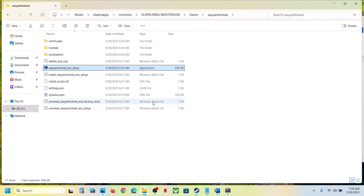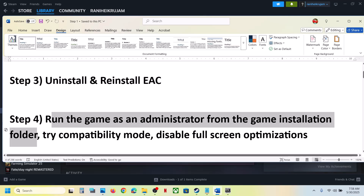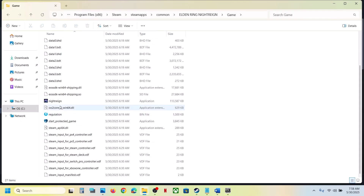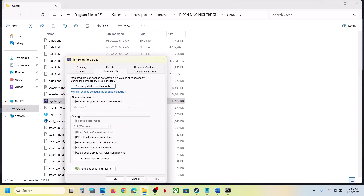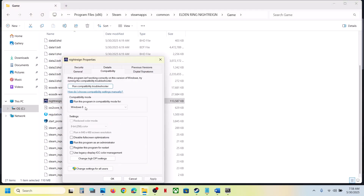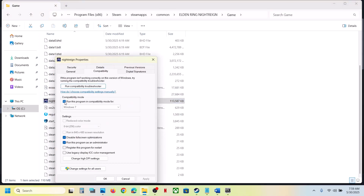The next step is to run the game as an administrator from the game installation folder. Go to the game installation folder, right-click on the game EXE file, select Properties, go to the Compatibility tab, and check the box that says Run this program as an administrator. Hit Apply, click OK, and launch the game. If that does not work, try checking Windows 8 compatibility, then Windows 7, then disable fullscreen optimization — applying and testing after each change.